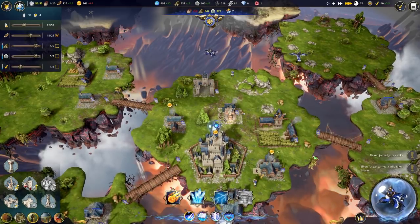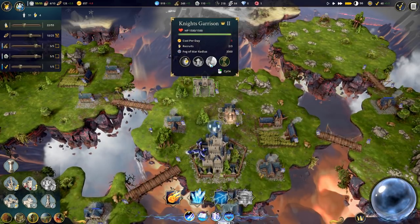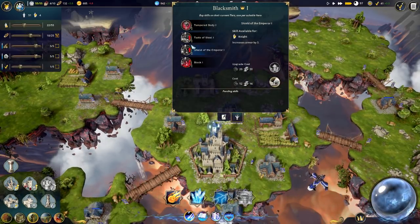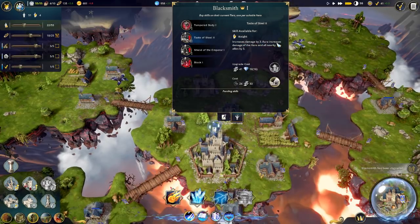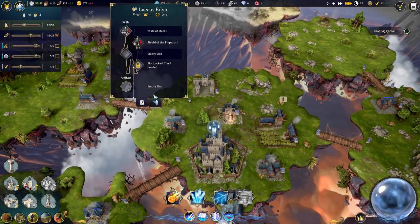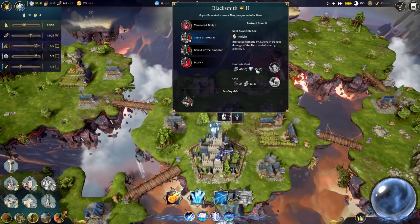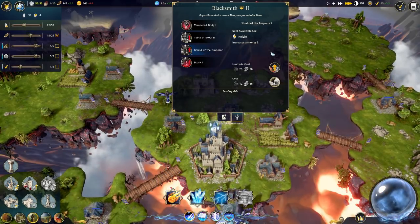Elkin Tassar tamed a wild... excuse me? You tamed yourself and you were wild? I actually don't know. We cannot upgrade this anymore. We wanted to upgrade this - and then we can only upgrade these individually, they don't all upgrade instantly. Increases damage by 3 and aura increases damage of the hero and all allies by 3. You only have Taste of Steel once. So this is where the diamonds come into play - interesting. Armor - probably gives an armor aura to everybody.